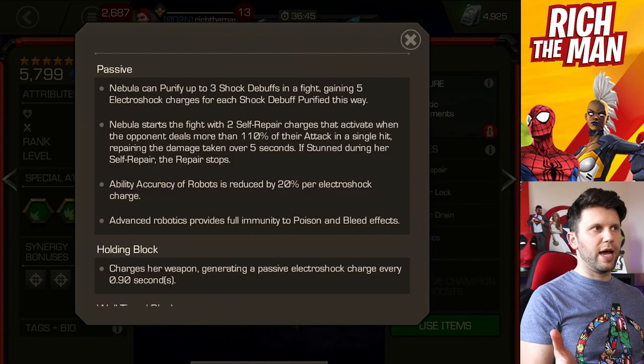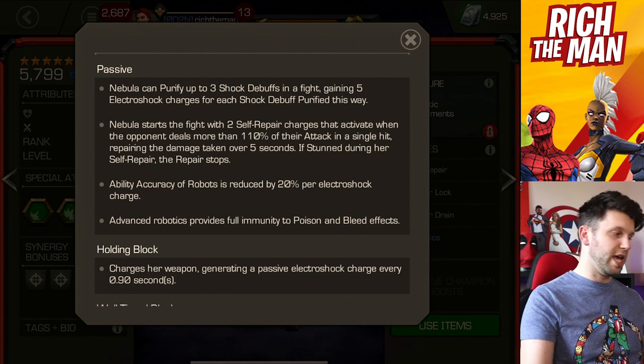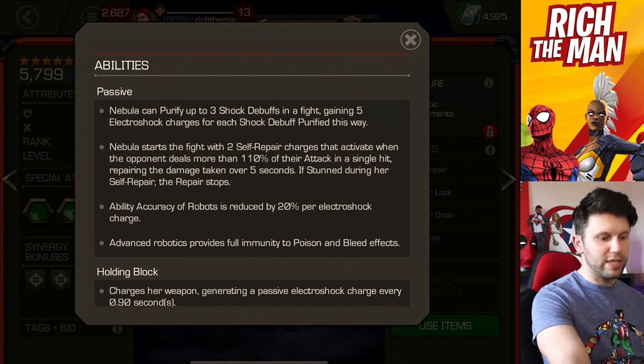One of the key things to mention is that the champion usually has these things referred to as Electroshock Charges. These are going to change name — they are now referred to as Amp Charges. And they literally play out the same way as Electroshock Charges do, which is build them up and choose to do certain moves to give shock damage to the enemy. It's pretty much the same thing, same interaction with Robot Champions.